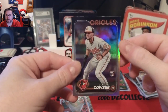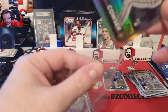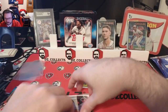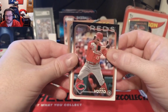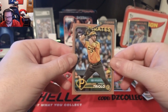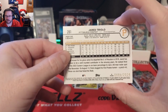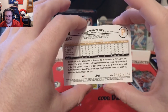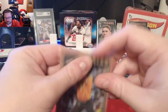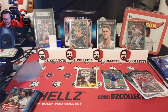And then a rainbow foil Colton Cowser rookie right behind it, so pack number two is bringing the heat off rip! We also have another gold card coming up — a Joey Votto and a gold border parallel of Jared Triolo, number 486 of 2024. That's probably the best pack in the whole box — three parallels right there.